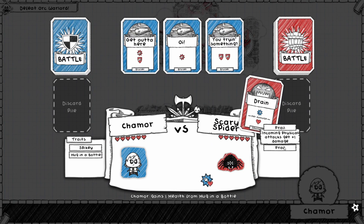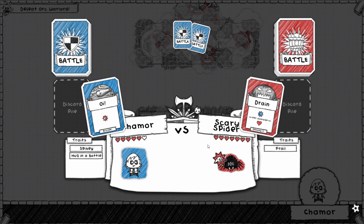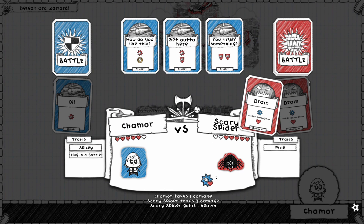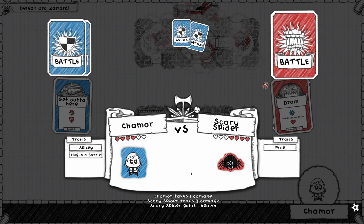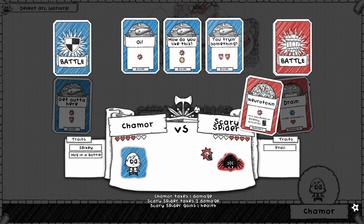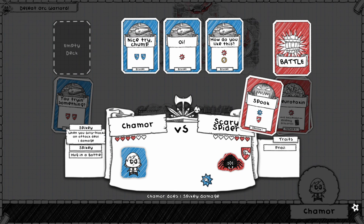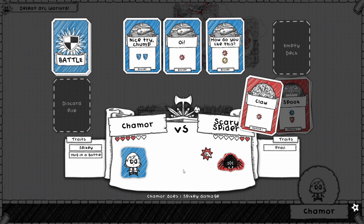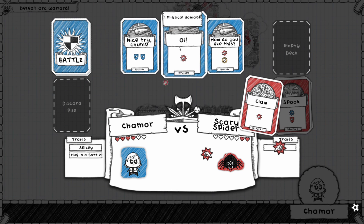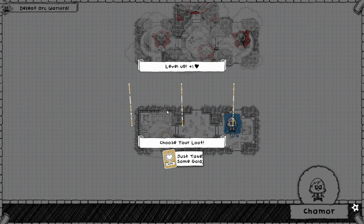Looks like we're gonna fight a Frail enemy and we've got a lot of blocking already. He's gonna heal but we're gonna punch too. This thing really likes to heal. Since we have Spiky, whenever we block something we deal damage — that's pretty good. It practically turns us into a turtle.